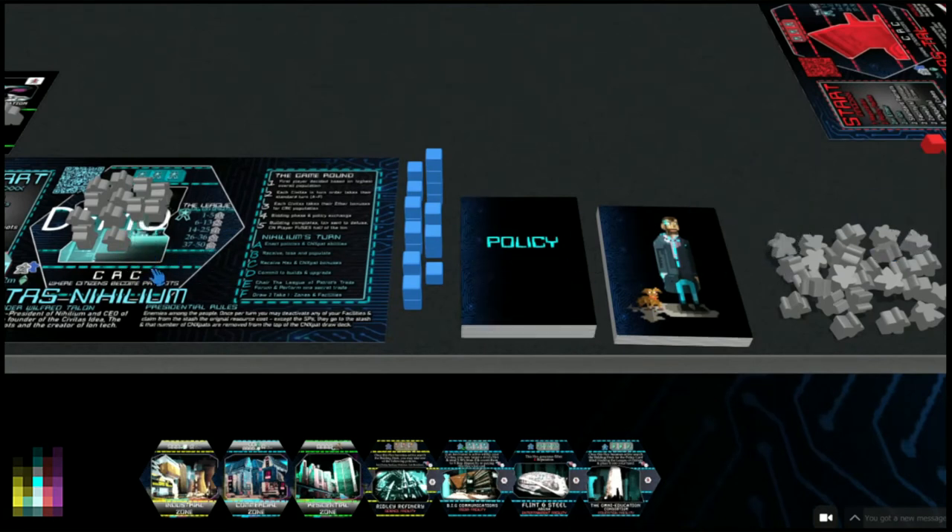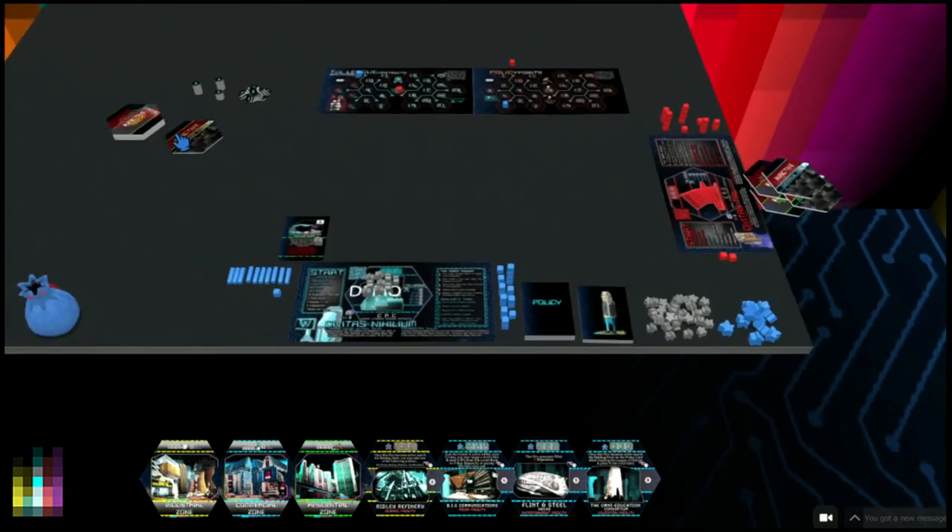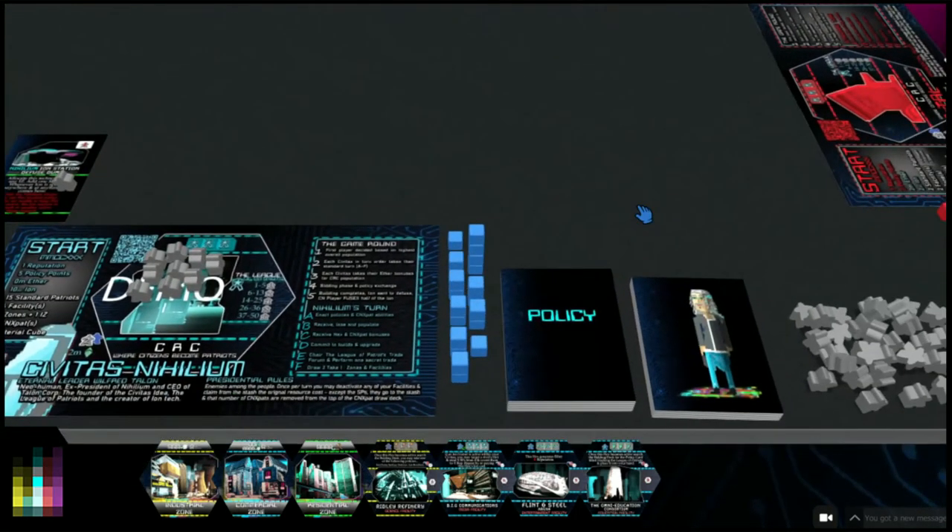Between zero and five reputation we have to lose five Standard Patriots - so we don't just fail to receive them, we also lose them. From our SPs, one, two, three, four, five go to the stash. In the main game with the physical copy, you shuffle and cut - cutting is important. Because you can see the backs and can tell what the industrial zones and facilities are to some degree, it's important to cut them so there's no particular bias in the shuffle.